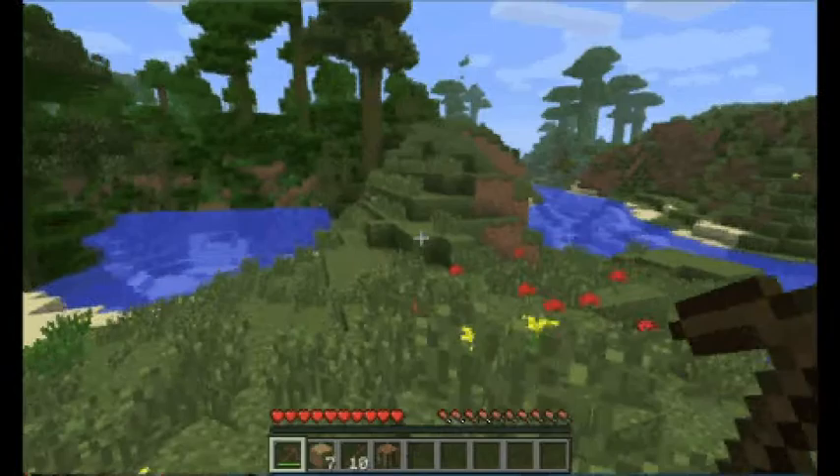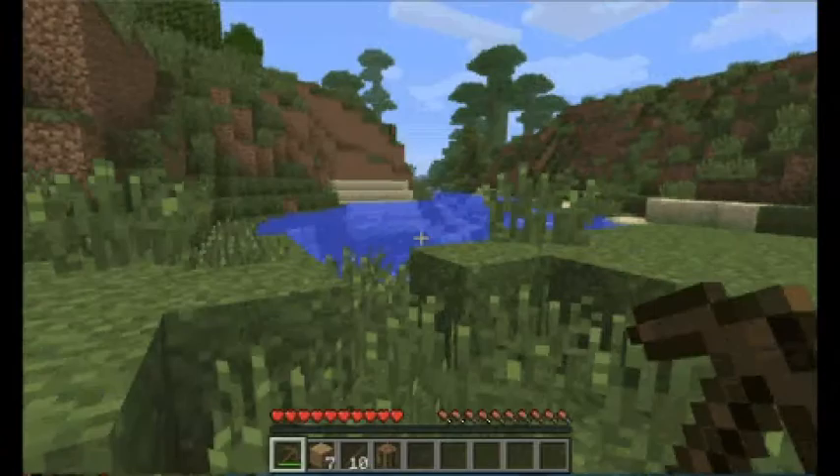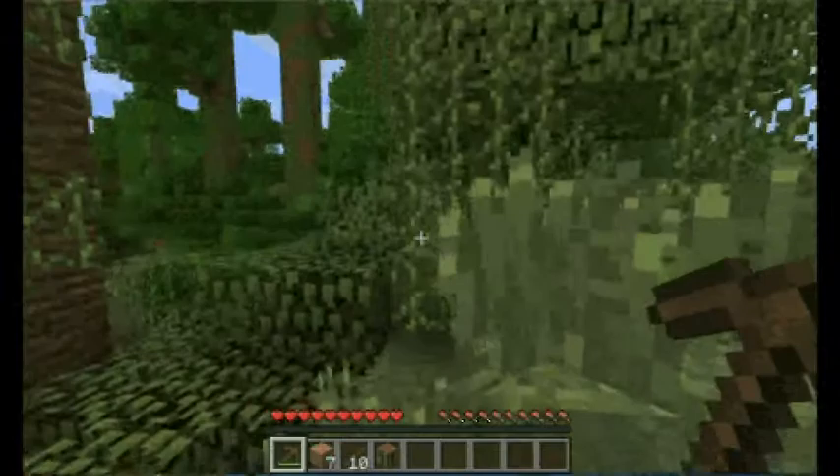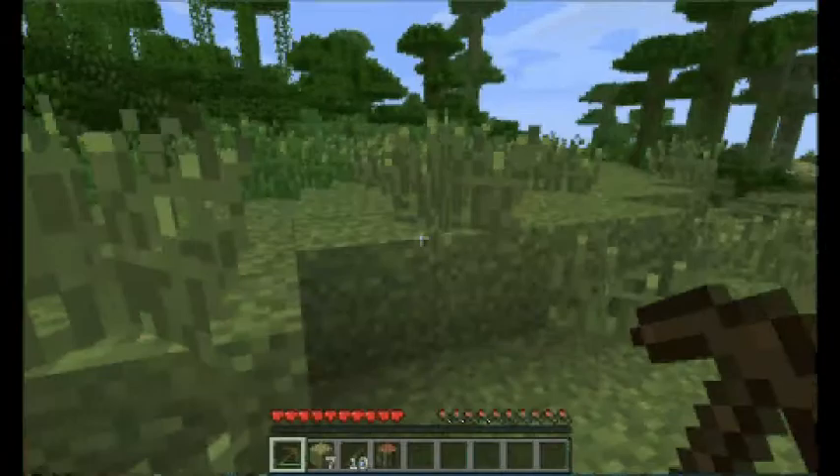Sometimes you can find coal that's exposed. Usually you want to look for mountainous regions, but in this new snapshot they put the jungles in and you can't really find any kind of mountain areas in the jungle. So then how the heck are we going to get coal?